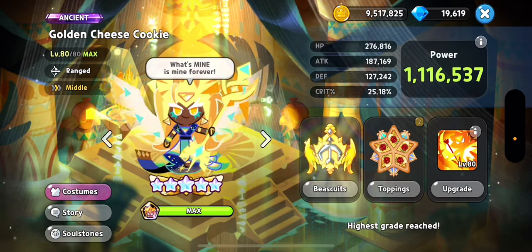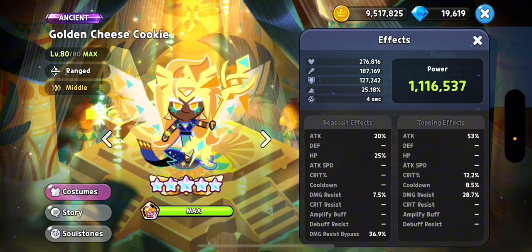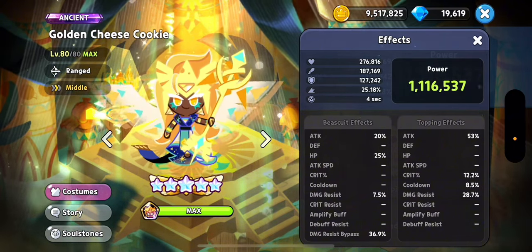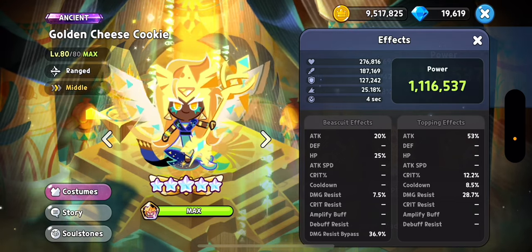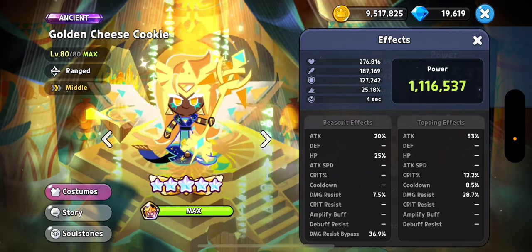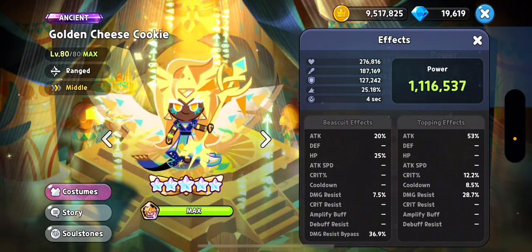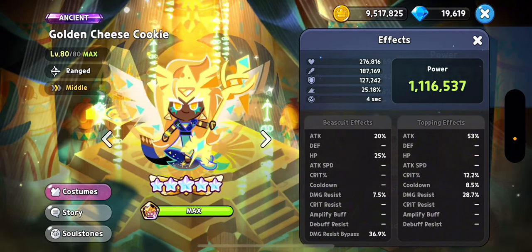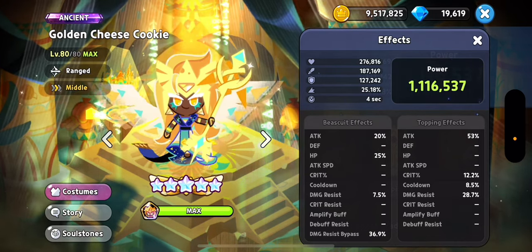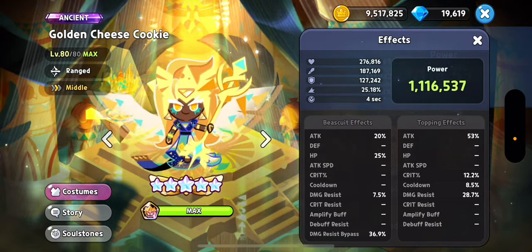Onto Golden Cheese. She will need a four-second start and you want to focus straight on attack toppings. Definitely give her extra damage resist because she needs to survive to have the sarcophagus up, and give her a lot of damage resist bypass. On the attackers, you're going to need damage resist bypass if you want to win — that is one of the most important components of the team. Golden Cheese is really here just to make the team survive longer and to give Burnt Cheese his buff.